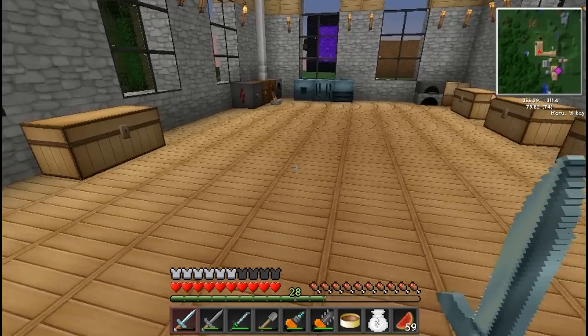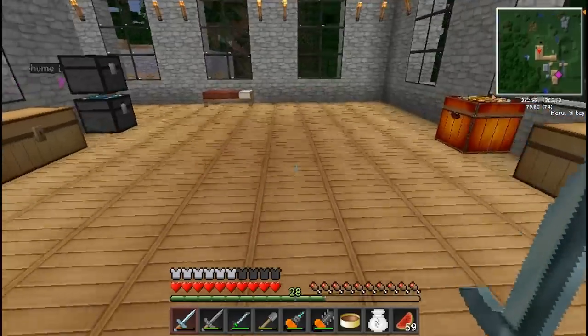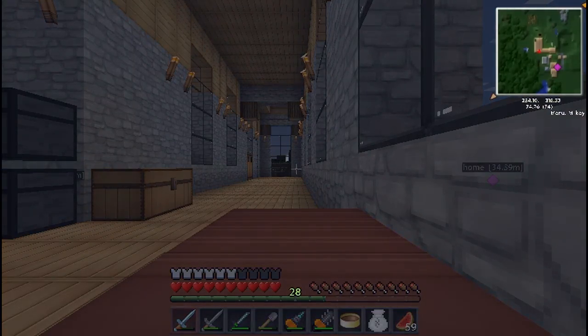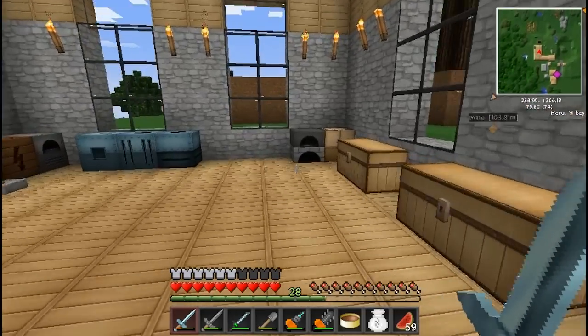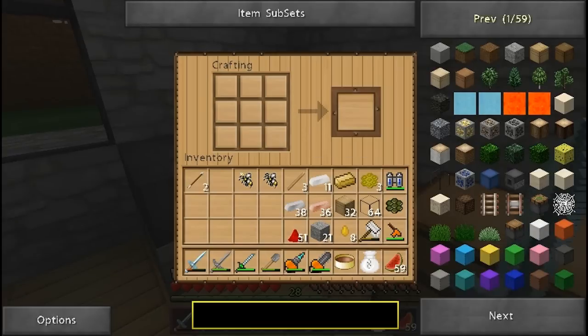Hello everyone and welcome once again. Today we're going to build a machine called a carpenter — it's not really a machine actually. It's sort of like a forestry crafting table, but it needs to be powered. We're going to use the Buildcraft engine, a steam engine, to power it. It's a little strange because it needs to be powered as opposed to the normal crafting table. You can only craft certain forestry things in the carpenter.